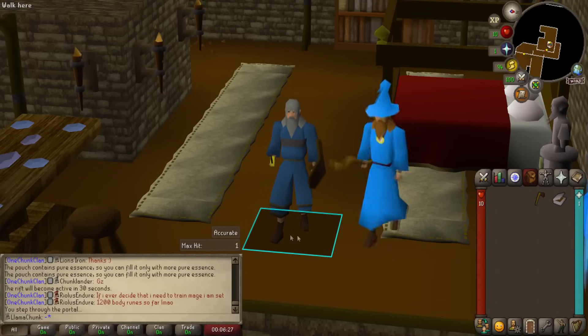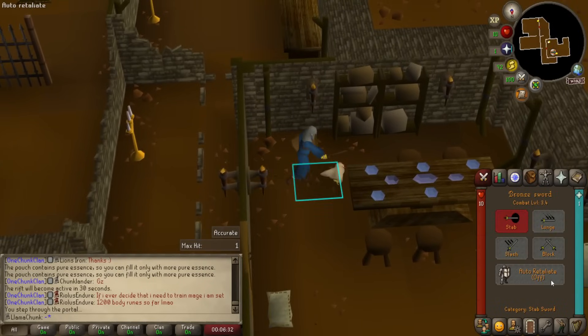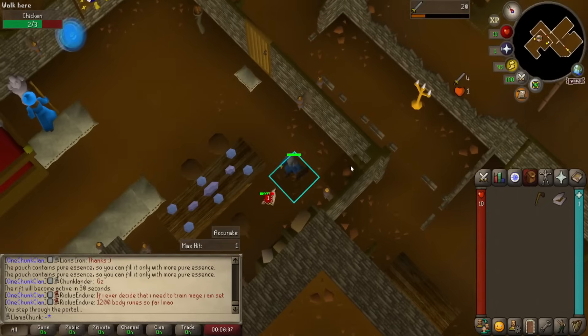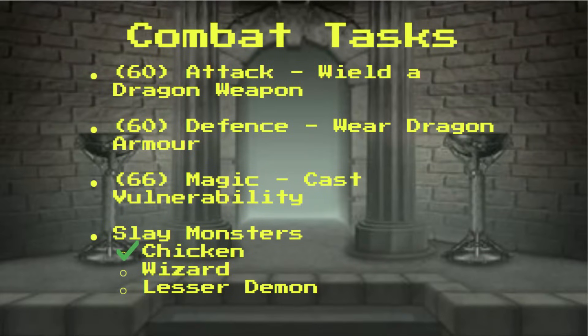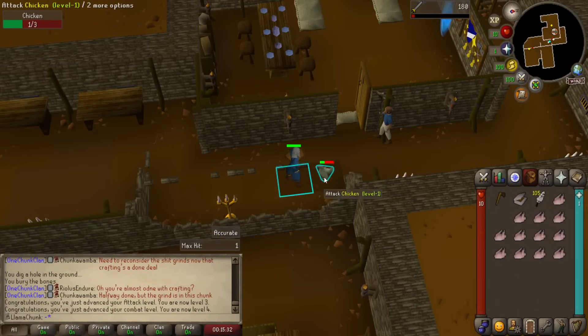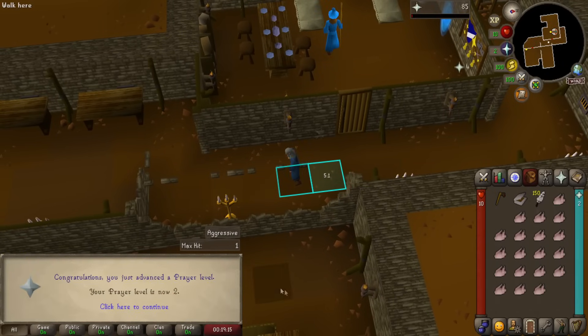It is time to get our first combat achievement and take on this mighty beast — the chicken is going down. I think we're going to focus on attack here off the bat, get a couple levels of attack before we worry about getting our strength up. Once we take this down, that will be our first combat task — second task on the chunk done. No relevant drops from this, but it'll be nice. Two prayer finally, that is pretty nice. We're going to get a lot of prayer levels. Two strength.